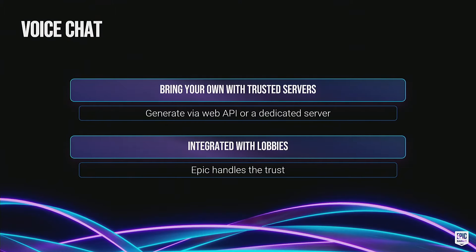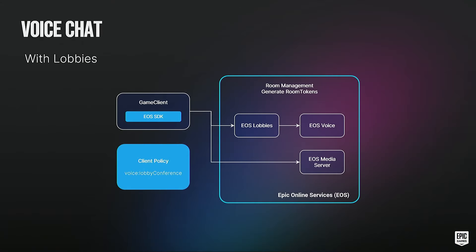Now let's talk about voice chat. We offer it in two forms: one you integrate on your own terms, or you can turn it on through our lobby system and get it for free. Regardless of method, we provide APIs for input and output selection and raw access to data streams through callbacks so you can post-process the data. The simpler example is voice chat with lobbies — the game client integrates the SDK, and as the SDK creates a lobby, it interacts with voice services on the backend, gets auth tokens and permissions, and handles player management. If you use our lobby service, you get voice chat for free.